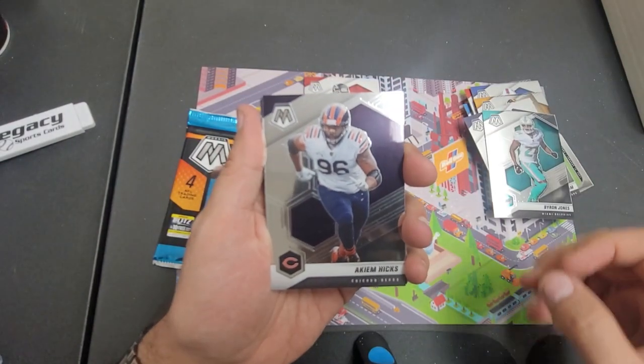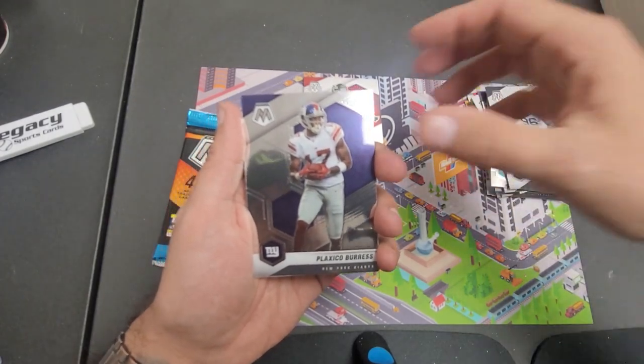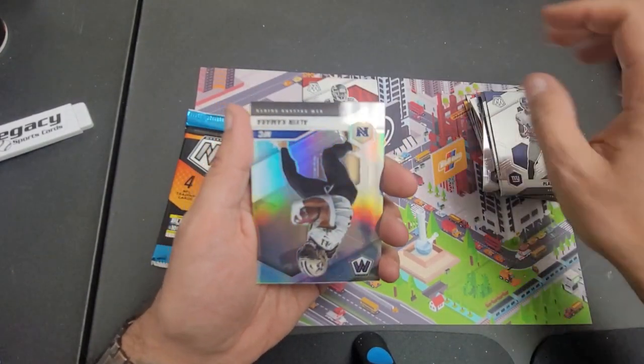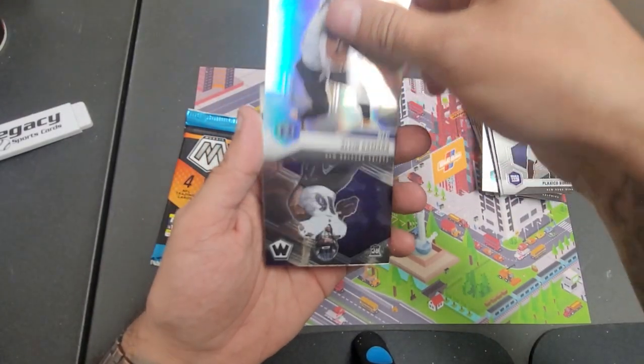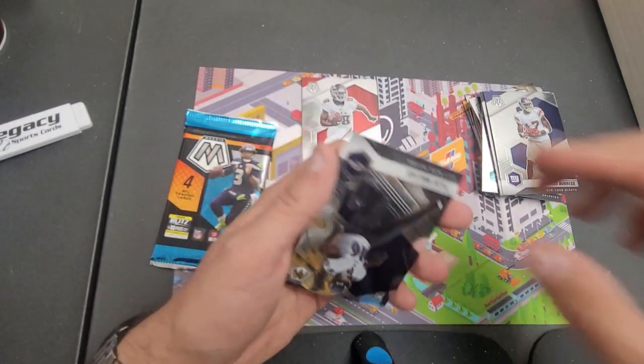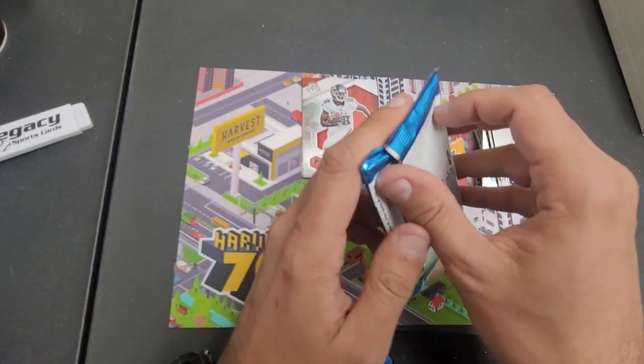Akeem Hicks, Plastico Burrus, Alvin Kamara on the silver — that's not bad. And then a Tylan Wallace. I wish I would have been happy to hit that in that break where I got stuck.